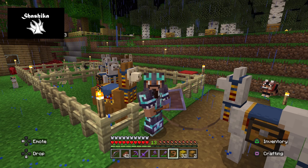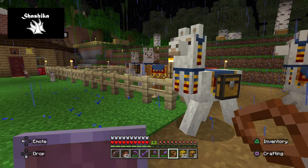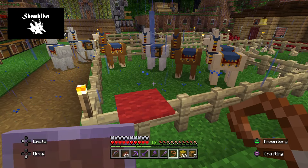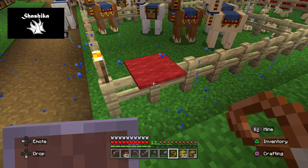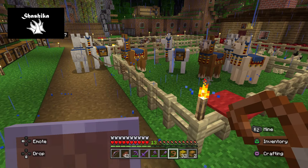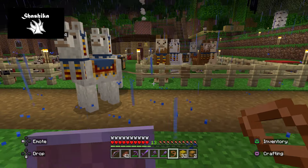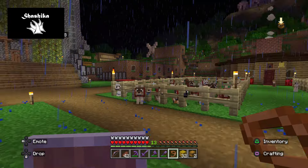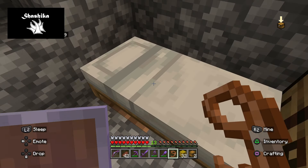Let's go ahead and get right into it. As you can see here, I have a farm started of these wandering trader llamas. They're basically the same as your regular llamas that you find out in the hilly biomes — the biomes that are really hilly, that's where you can find regular llamas. But these ones pop up anywhere and you don't have to go and search for them.